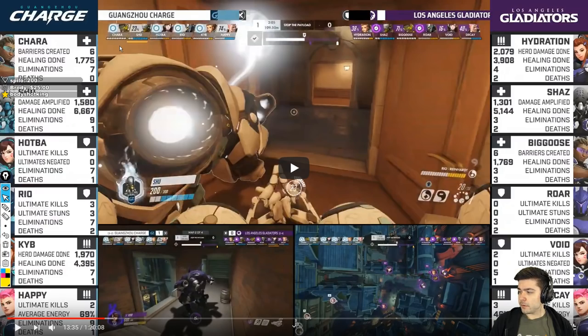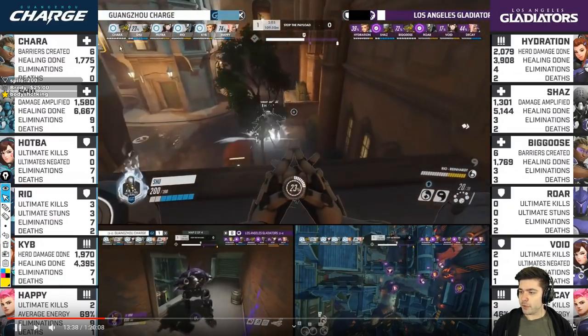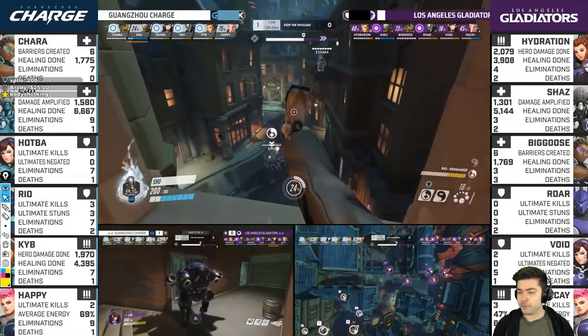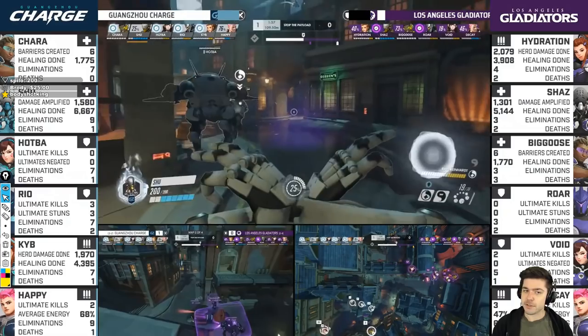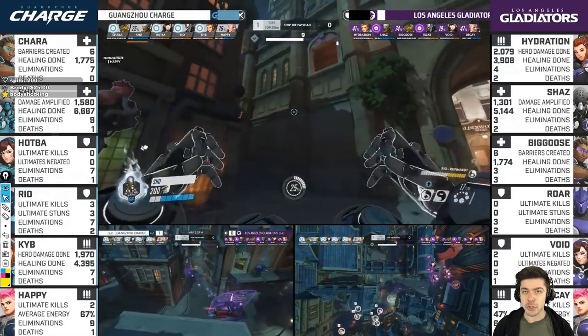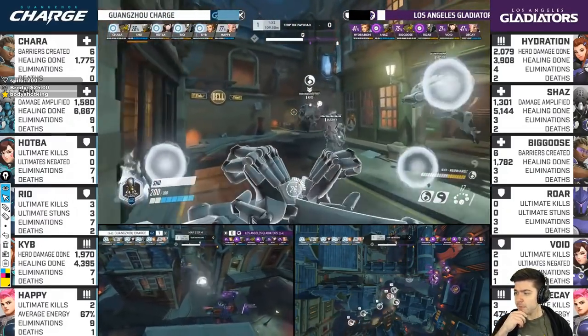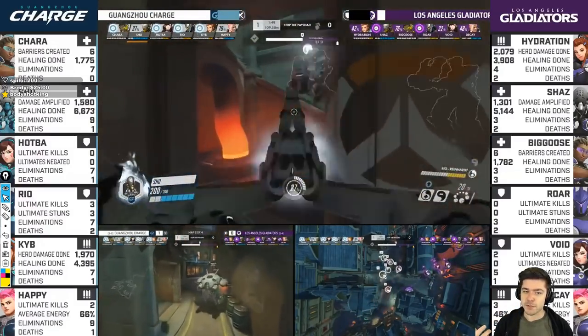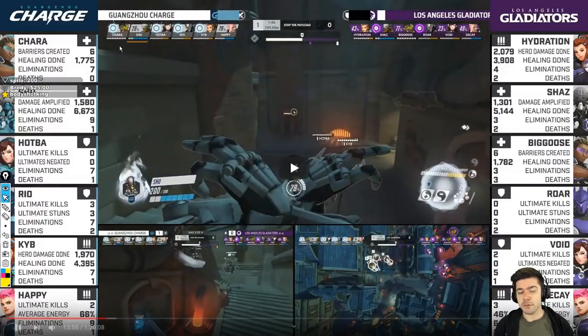For the next fight at 1:39, he dodges a lot of damage. Like, he dodges damage like he's Neo from the Matrix. He farms Trance faster than Decay farms his Grav. So because he farms Trance quicker, it's very difficult for Gladiators to put out damage because they keep getting pushed with Trance pushes.